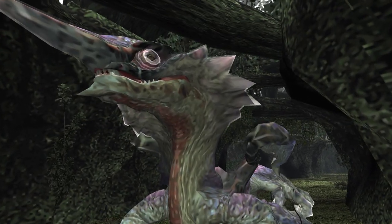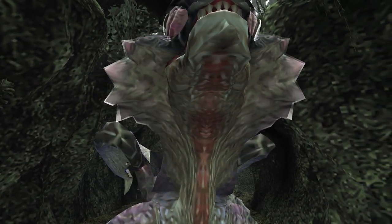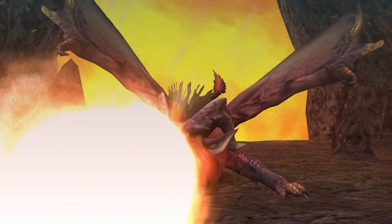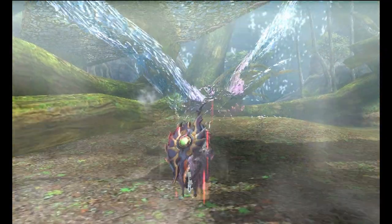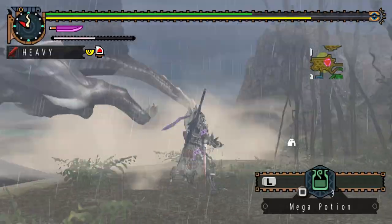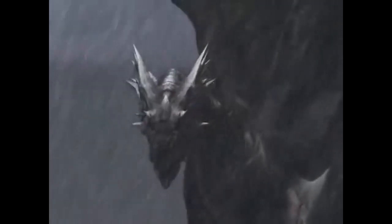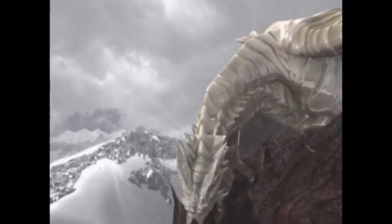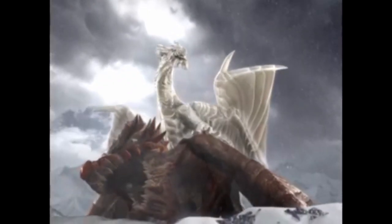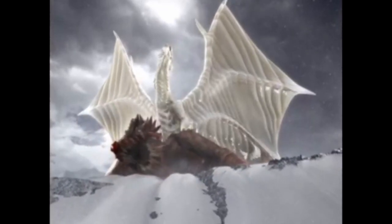I touched on this in the Kameleos video, but Kameleos' weapons and armour are the perfect counter to Kushala Daora, while he himself is the perfect counter to Teostra. The same way breaking Kameleos' horn inhibits his invisibility, breaking Kushala's horns will stop his wind barrier. Because his scales are metal, they rust over time and eventually peel off, revealing a new hide beneath them.